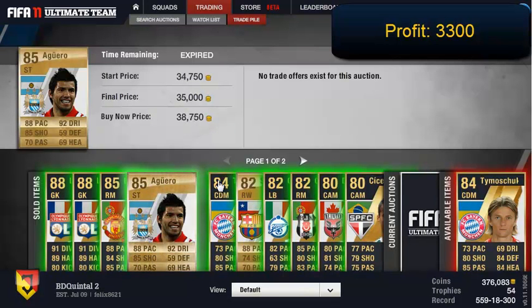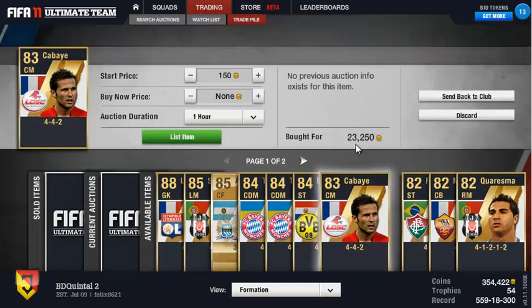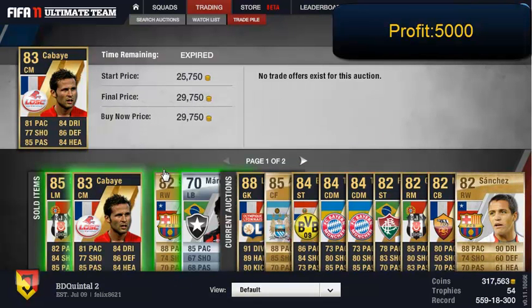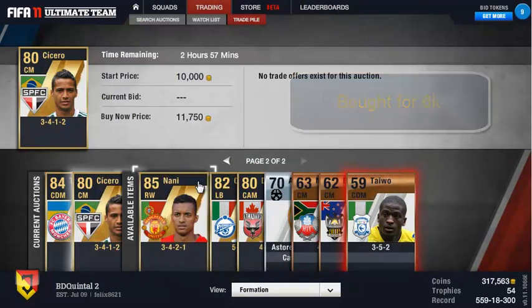Agüero, the Manchester City one, bought for 30,000 and sold for 35,000 — very nice. Then we have Barrios for 19,000, sold for 22,750 — nice little profit. Then we have Cabaye for 4,242, which is why I can get a 5k profit on him — very nice.